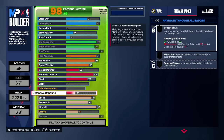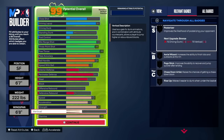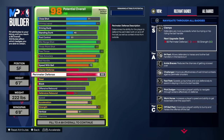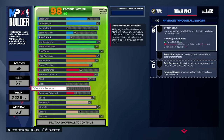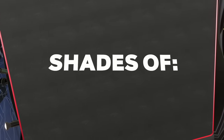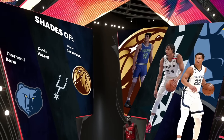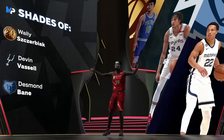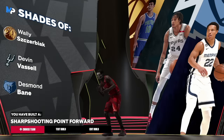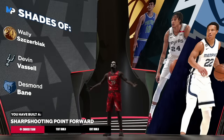With Bulldozer you'll be driving layups a lot, so the high finishing complements any foul — instant and-one situations. Add a little vertical since there's nothing else to spend on, and keep the name. The build name comes out 'Sharp Shooting Point Forward' — a rare name and a highly offensive build with some defense added. Not a lockdown, but an offensive threat — shades of Desmond Bane, Devin Vassell, and Wally. Can't go wrong with that.